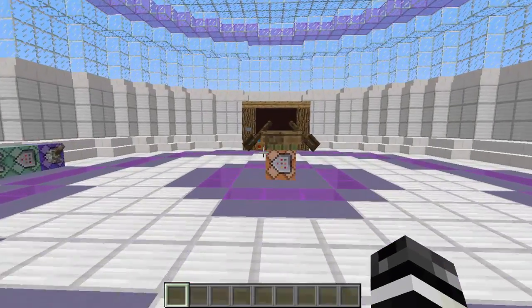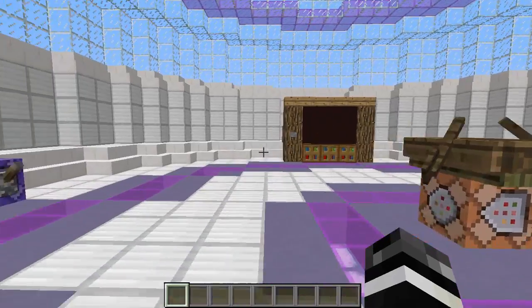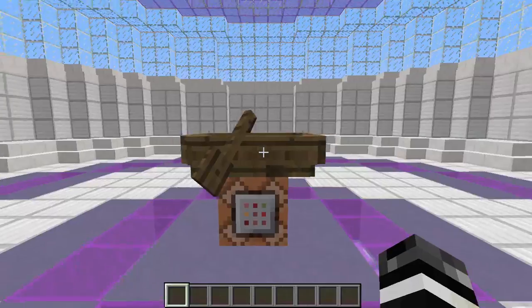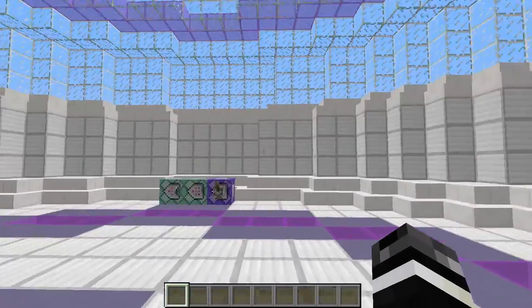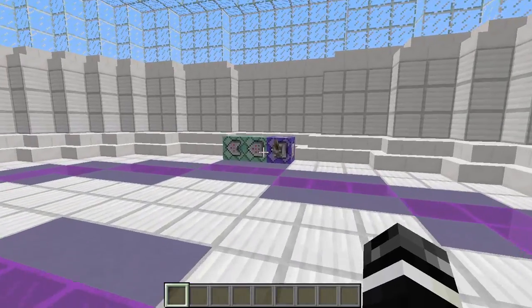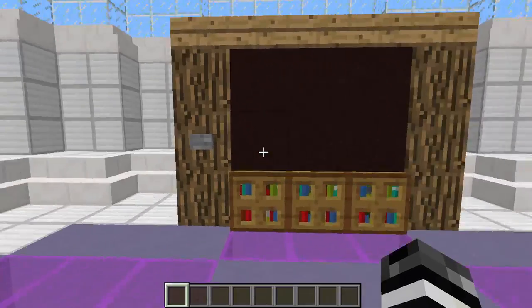Today we are covering Raycasting Tutorial Episode 3, which is moving boats faster — or moving the raycasting devices faster — so that you can have guns and whatnot more effectively. But before we get into this, let's go ahead and roll the trailer.